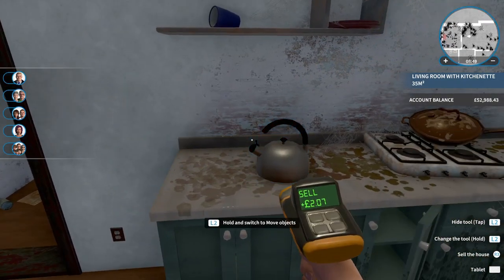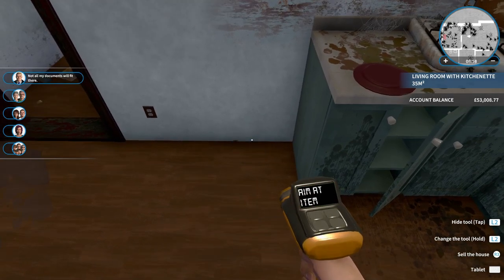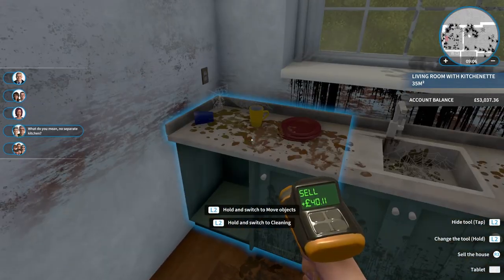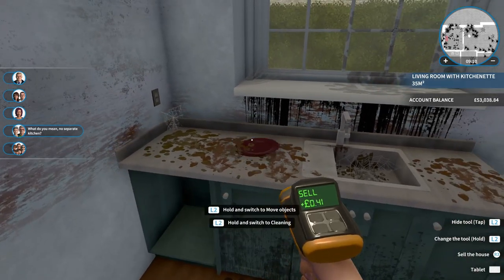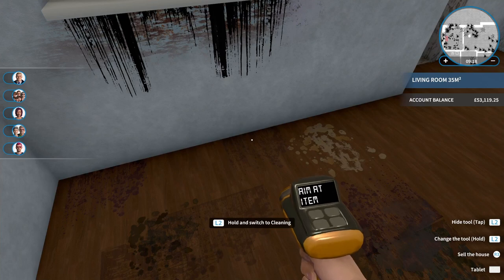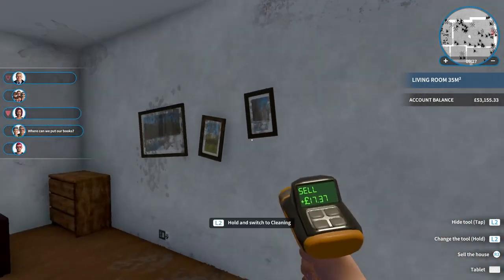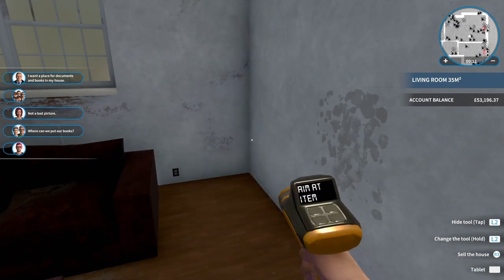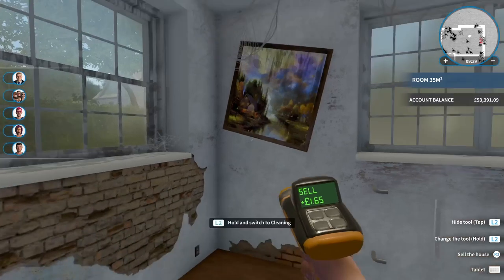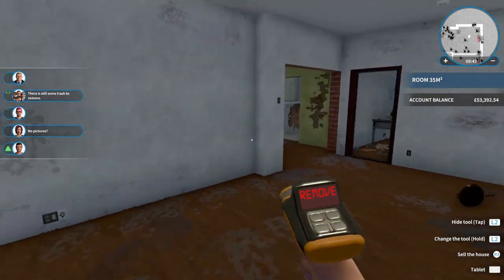I basically clear everything out because I'm going to put new stuff in for the most part anyway. You'll get a better price for the house if you're putting fresh stuff in. It does bug me that you can only do plates and cups one at a time, but there are worse things. I find it easier to have a fresh start — put down new carpet, tile, or flooring. As you can see my balance is a pretty healthy amount and I'm still going to make a profit on this house, and you want to maximize your profit as much as possible.